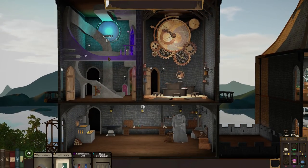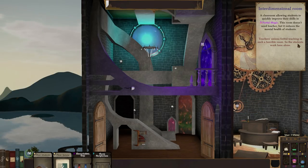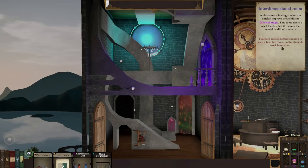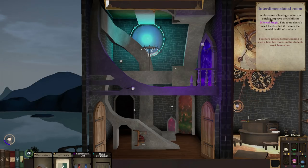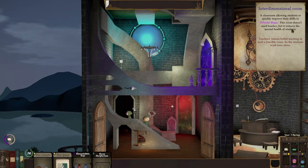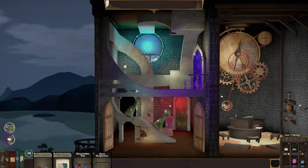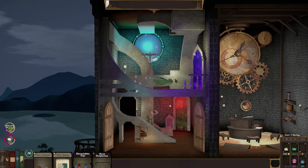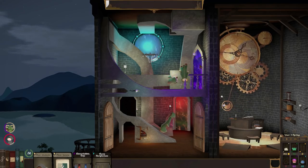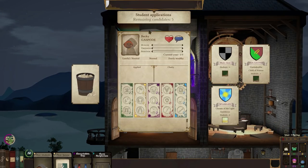Looking at the interdimensional room - teachers' unions forbid teaching in such a horrible room, so students work here alone. It's a classroom allowing students to quickly improve their skills in portal magic. This room doesn't need a teacher but reduces students' mental health because it's just such a horrible, trippy, nonsensical place. Students are walking up the walls - it's all gone a bit labyrinthine. They might walk through one door and come out another. That's brilliant.